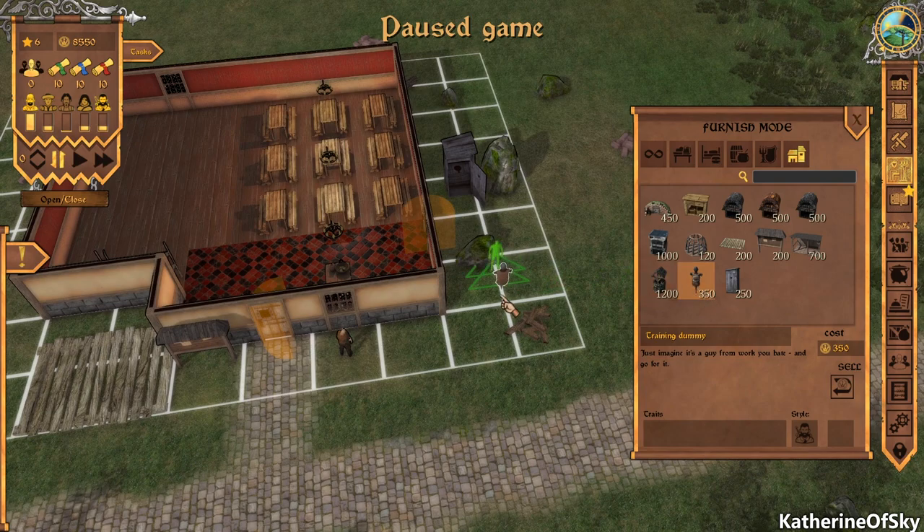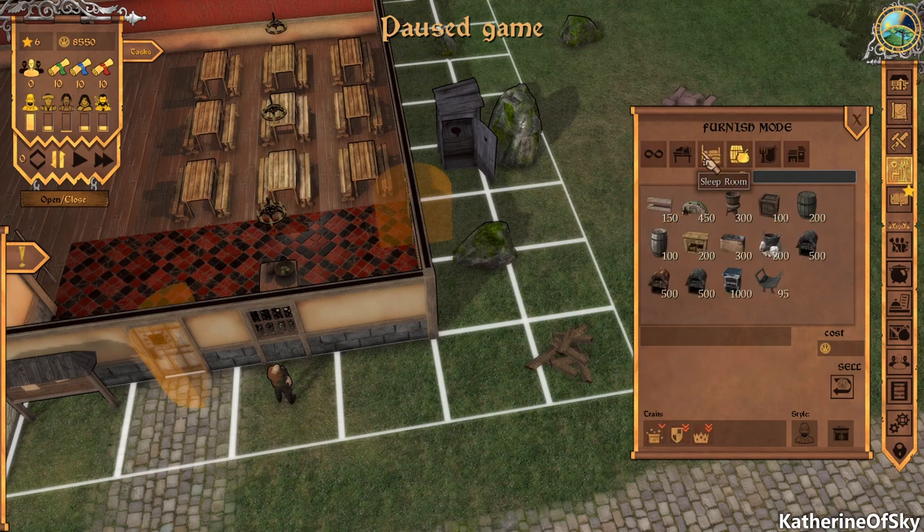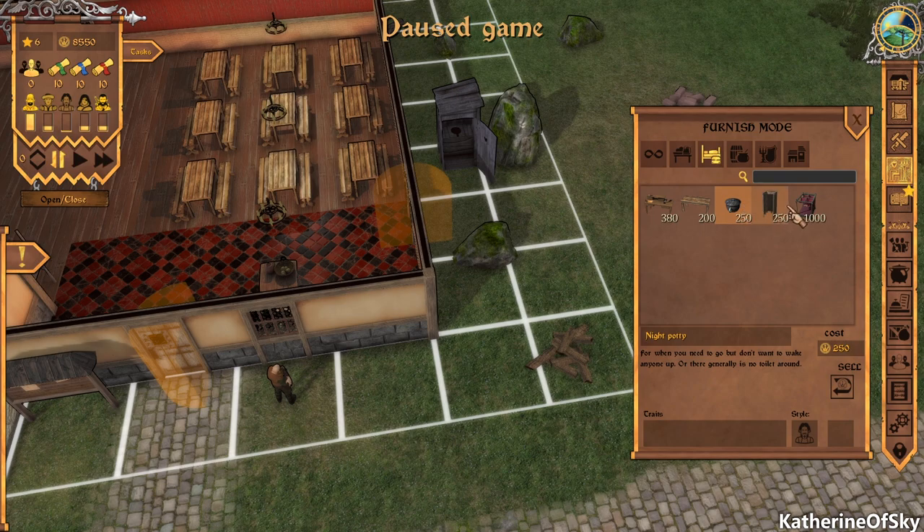There's a training dummy — that's funny, it must be for our adventurers. We have stoves and dugouts too. I don't see anything else we really need right now.